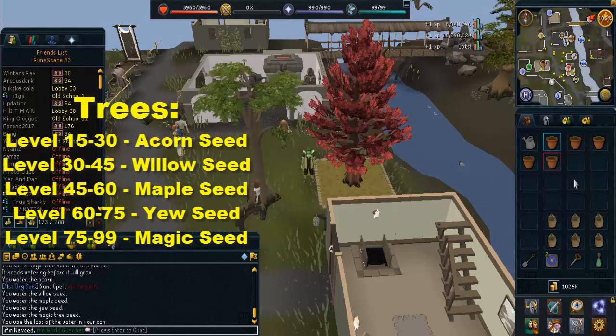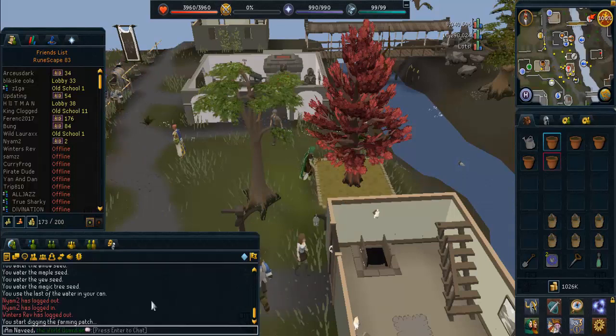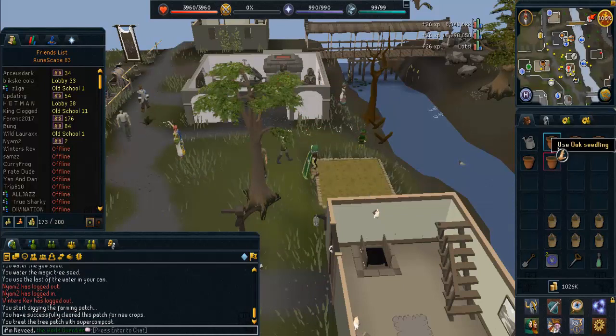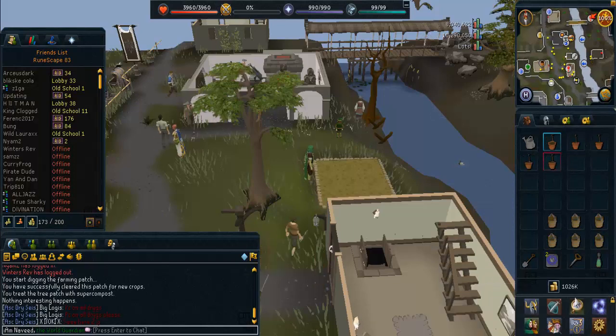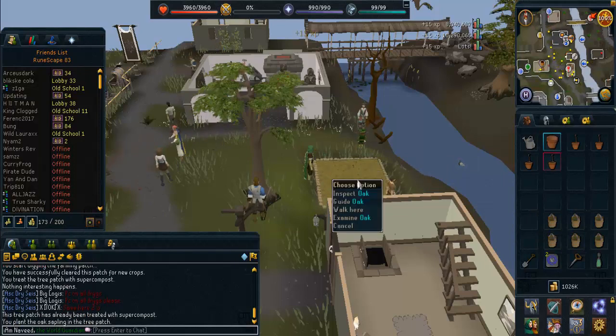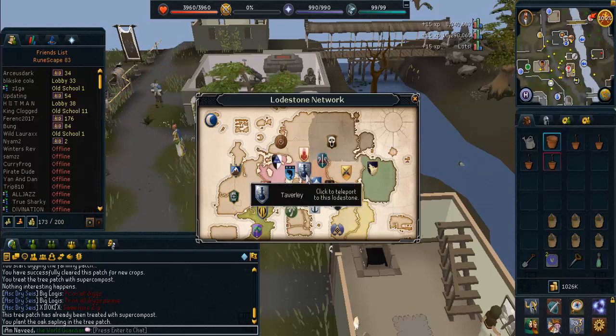To the left of the screen you can see all the levels required to plant each seed. To plant tree seeds, buy a plant pot from the Grand Exchange or any farming shop, add the tree seed of your choice, and then add water from a watering can. It'll take around two to three minutes for your tree to turn into a sapling. Once it's a sapling you can plant it in any of the five patches, and there are no separate level requirements per patch.